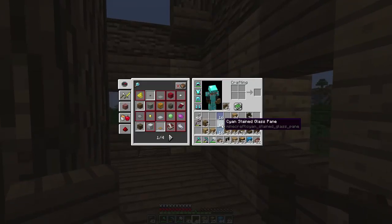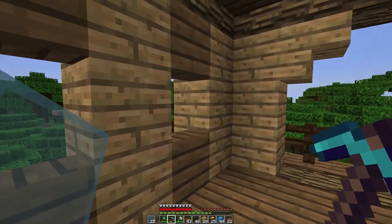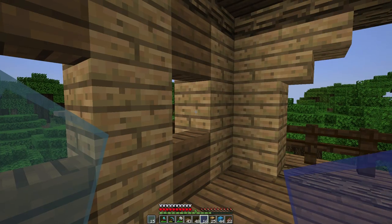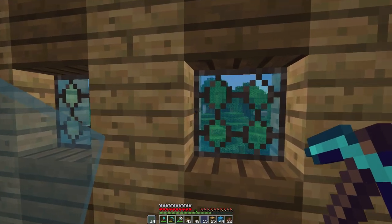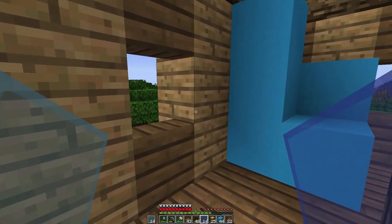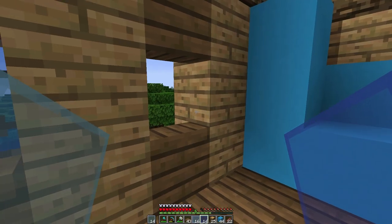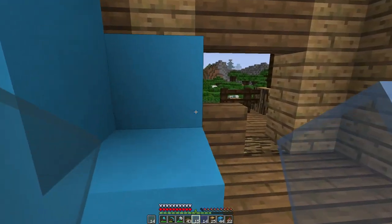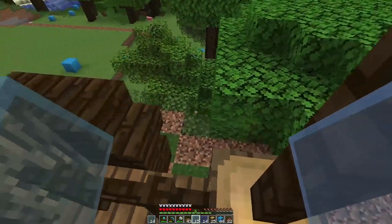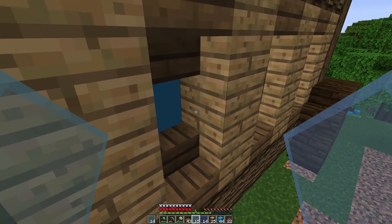I'll keep the bow just in case — as Waffle Stick would say — 'fanny birds' come. He calls phantoms 'fanny birds'. You've got a little Juliet deck, a nice little area to look over. Now let's do the glass — I've got a mixture of glass. We'll do a mix of blue and cyan just to kind of change it up, then some light blue and regular blue.